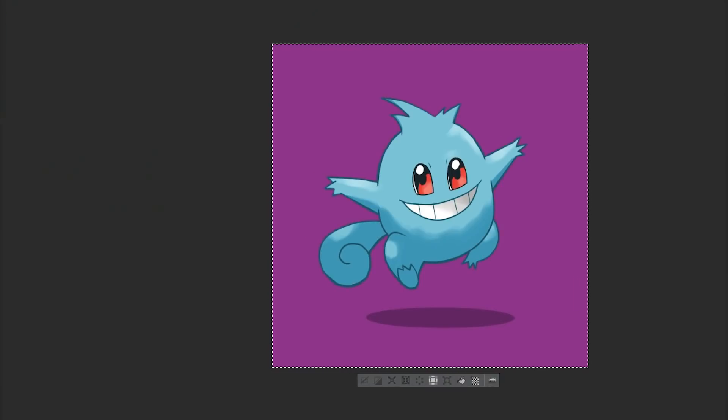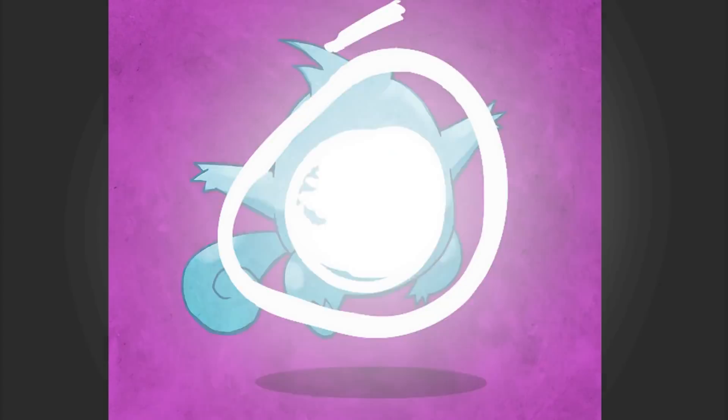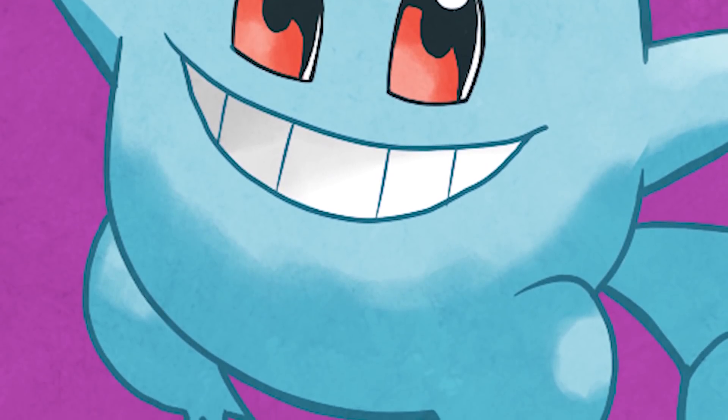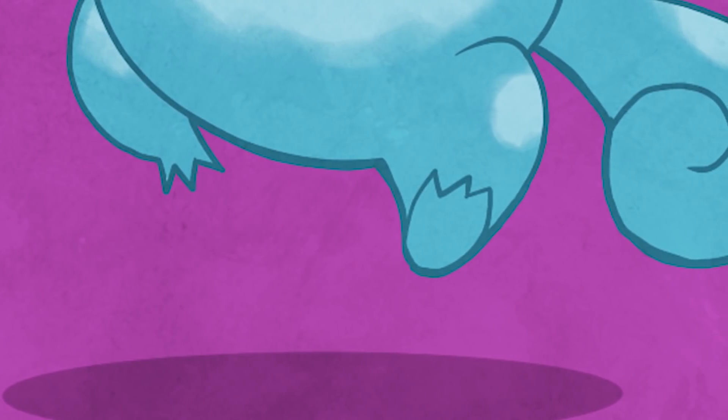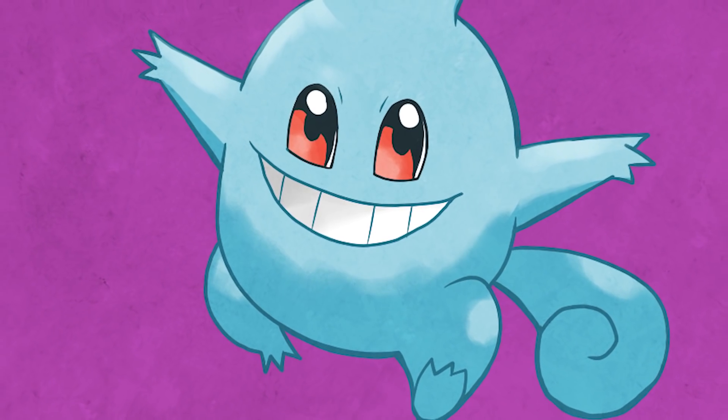Anyway, yep, that's about it folks. Put a little background in there, get a little bit of texture, and I think we're gonna call this a done deal. So there you have it folks — it is Squirtle and Gengar. I hope you like this fusion. It's pretty simple, not too challenging. Yeah, that's pretty much it.